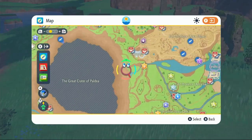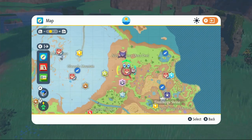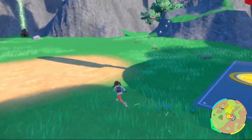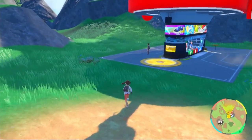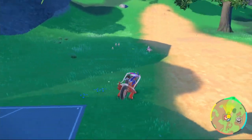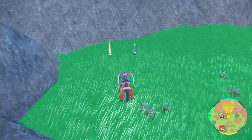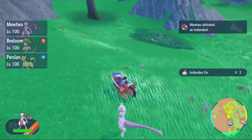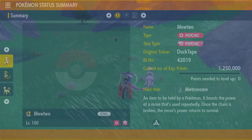Next up we have Indeedee. To get Indeedee, come to the top of the map, fly to this location — North Province Area One — and you should find one relatively quickly. Look around the Pokémon Center. If one's not there, just go away from the Pokémon Center and come back. We found one right here, took it out, got the Indeedee Fur, and that will get us our Psychic Terrain TM.